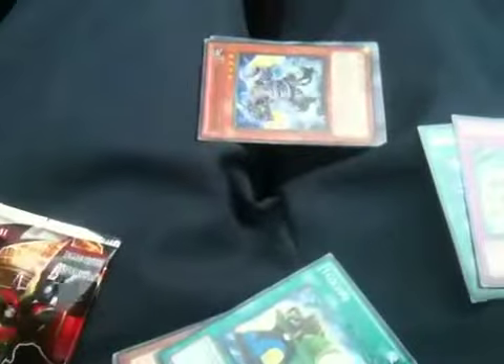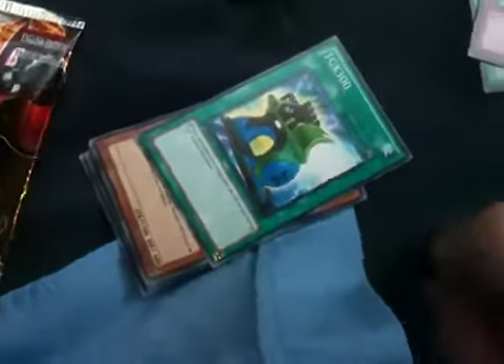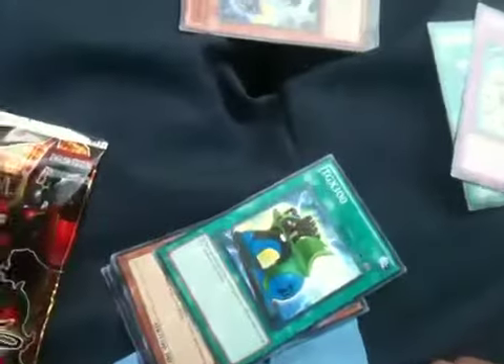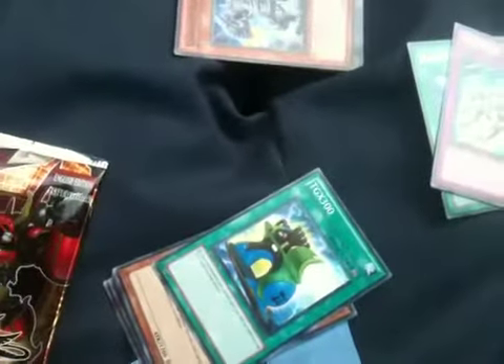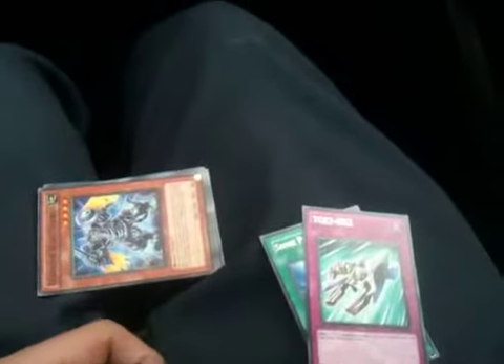I ordered some clear sleeves on Swappits, which is a points reward system website — basically it's like the Swag Bucks of Ireland and the UK, but like a kids eBay. You earn points by playing games and getting rid of your old stuff. I'll have a link in the description — if you join using my link, I get points and you get points, so it's all good.